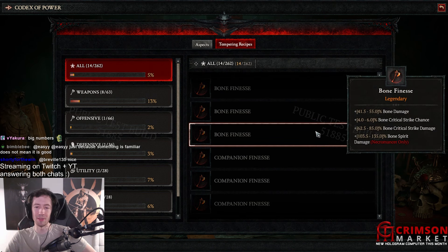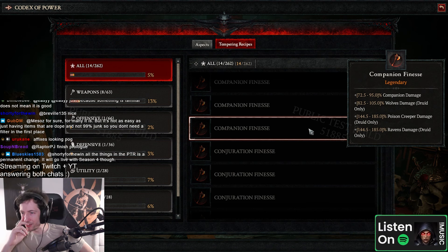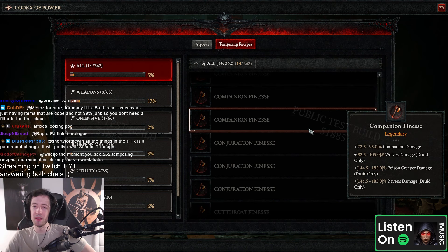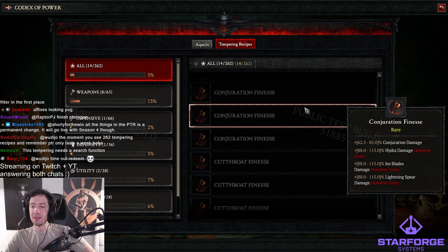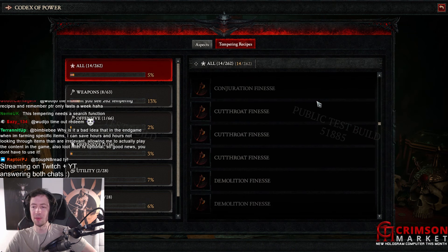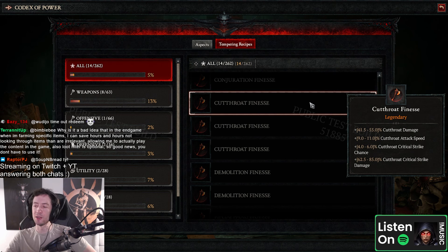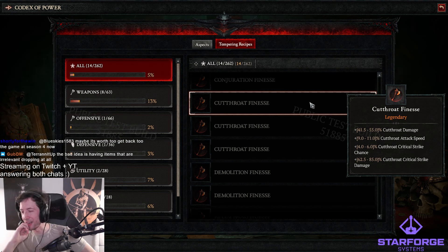Sorry, I'm not looking at chat too much — it's moving very fast and we have like 300 affixes to go through still. Companion finesse — companion damage, wolf's damage, poison creeper damage, ravens damage. Dude, that's a lot of poison creeper damage. I wonder if ravens are gonna be kind of useful, but poison creeper could be useful. Conservation damage — higher damage ice blades, lightning spear. We'll see if conservation is going to be a thing outside of frozen orb. Cutthroat — oh, that's a lot of attack speeds. Bladeshift has this attack speed — the question is, is this gonna be category one or category two attack speed?